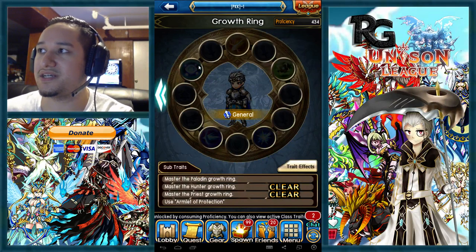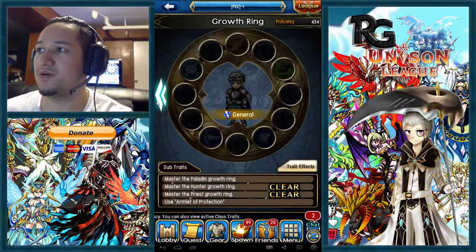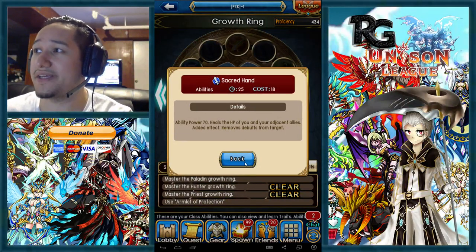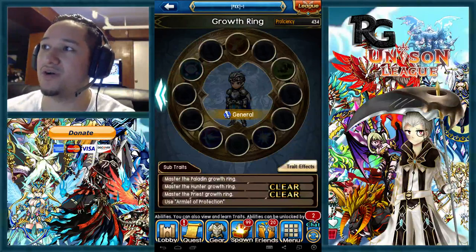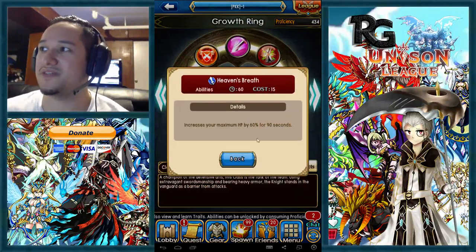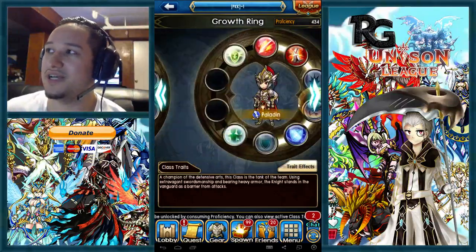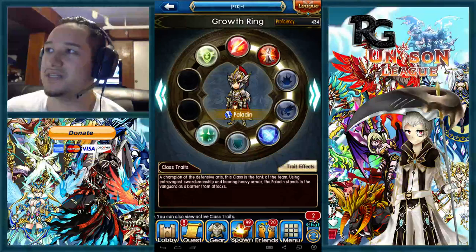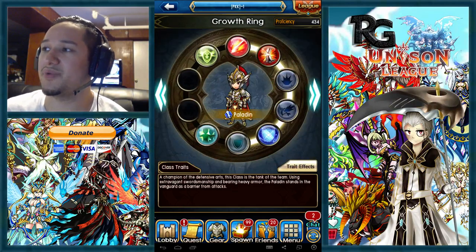For the defense or tank paladin build, I'd suggest going charisma and cheer, then you can go a heal spec with guard, or go guard and heaven's breath. The reason for this spec is to be able to tank a full unison and then get your Apsaris off — that's really the only way I see this spec being useful: taking off the enemy team's buffs.